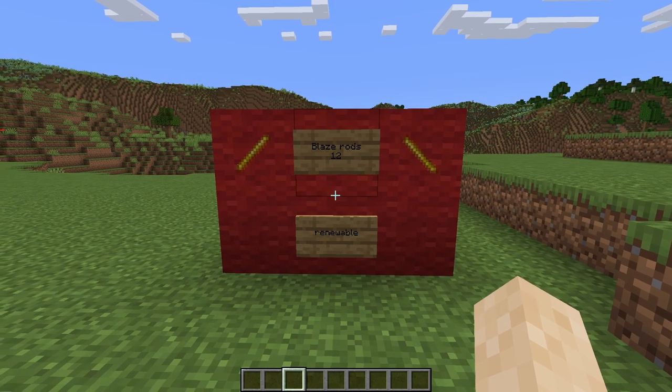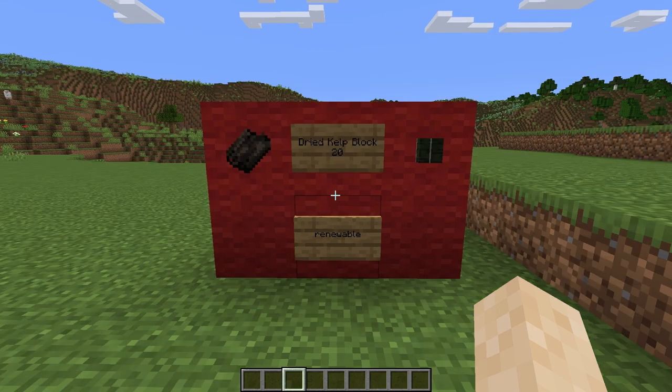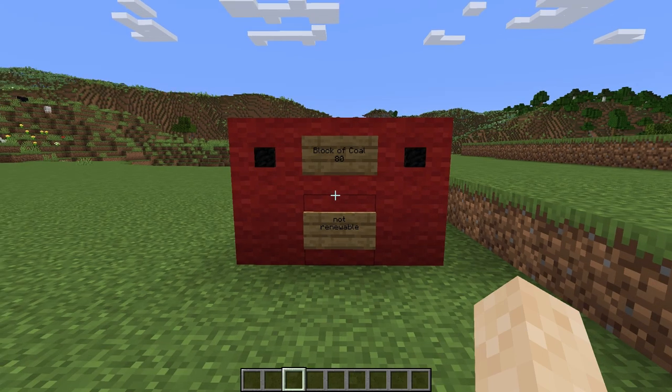I did not know this before I decided to make this video, but blaze rods can be smelted down for 12 blocks. One of my favorite fuel sources is dried kelp blocks because they smelt for 20 and you can get as much of them as you want. You're welcome.